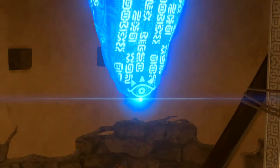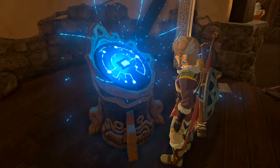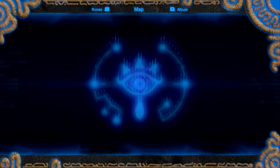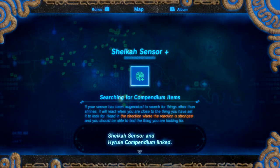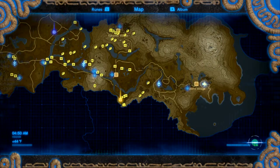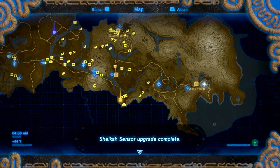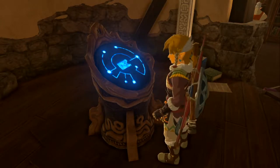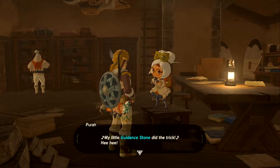Might have the materials to upgrade everything. With the picture taken earlier and this sensor upgrade, we can now scan for luminous stones specifically. 'Sheikah Sensor Plus upgrade complete! Our little guidance stone did the trick!'